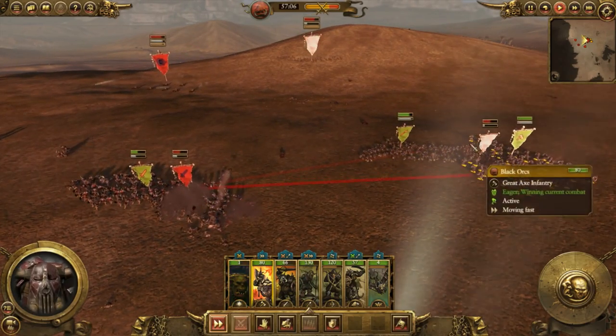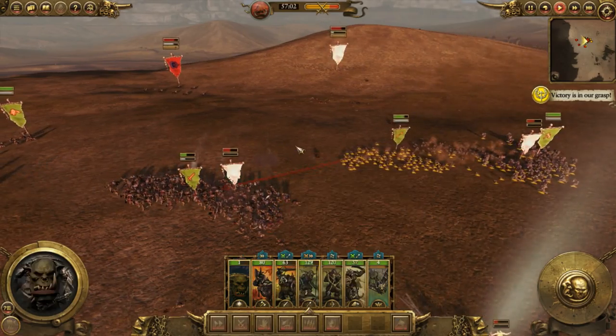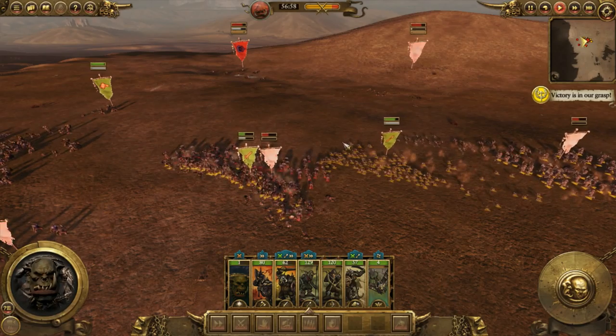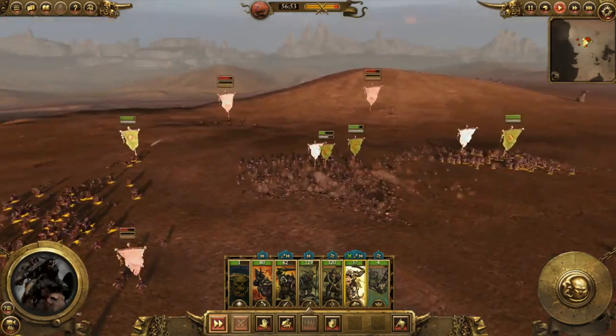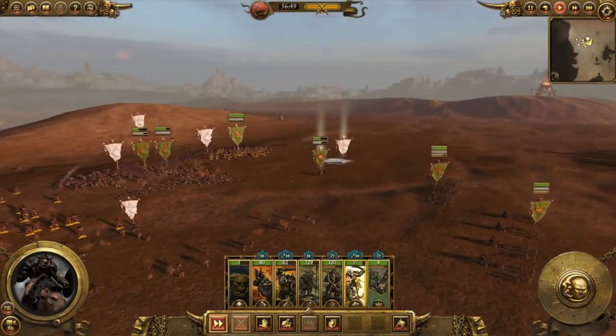Let's go ahead and send my archers over there, and send the goblins here — now they're pinned in between with two enemies on either side. It should be over relatively quickly here.